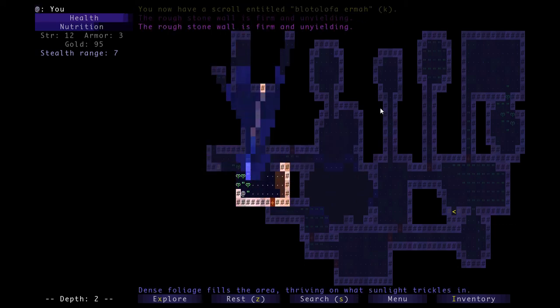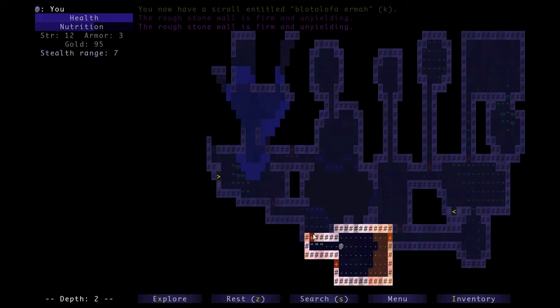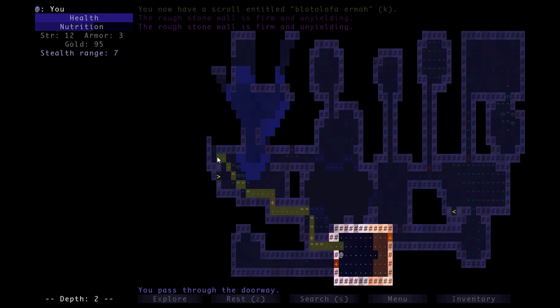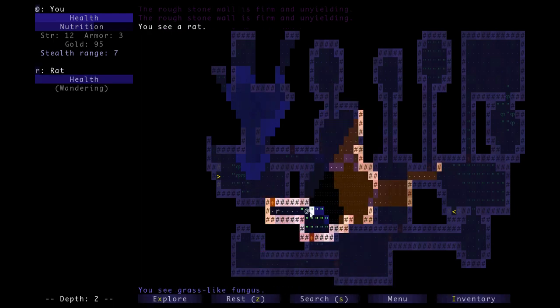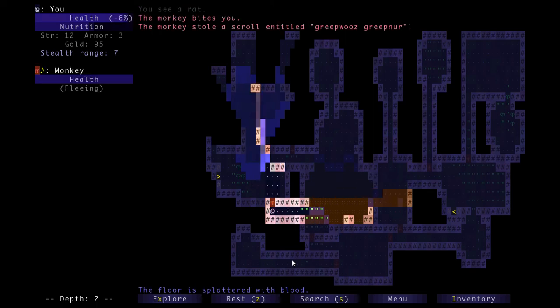There's the next staircase but we're going to keep exploring because we want to find all the goodies. There's a rat. Another thing you can do when you notice a wandering enemy is hide behind a corner and wait for it to come around. The monkey stole one of my scrolls - moved a little too quickly and didn't see him opening the door.